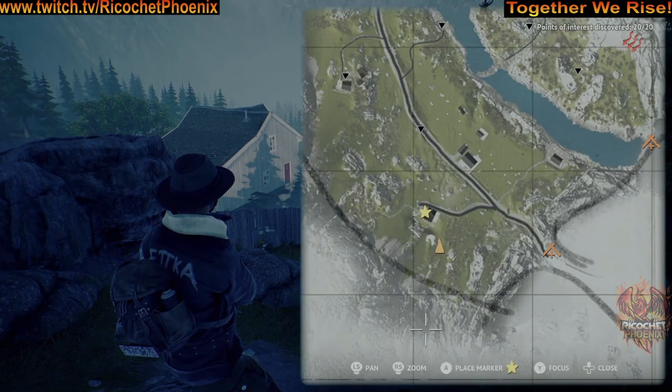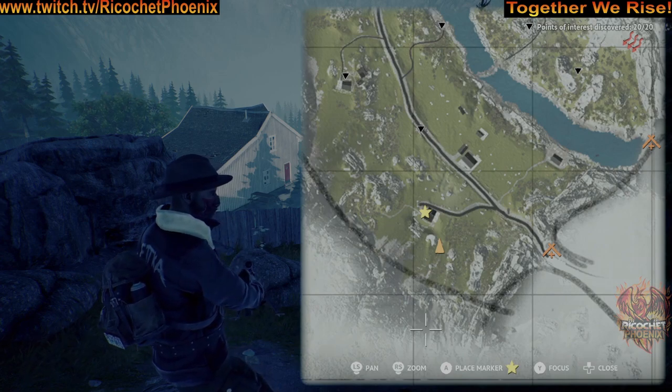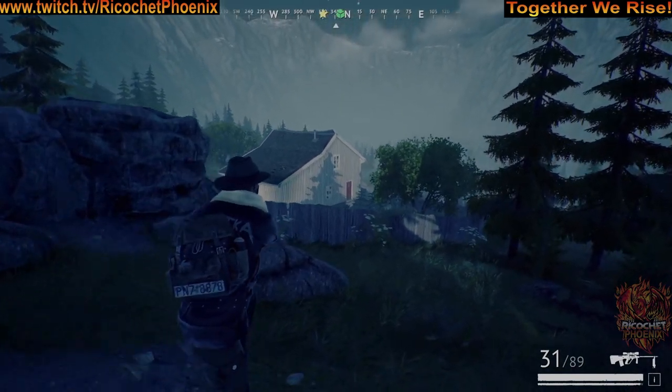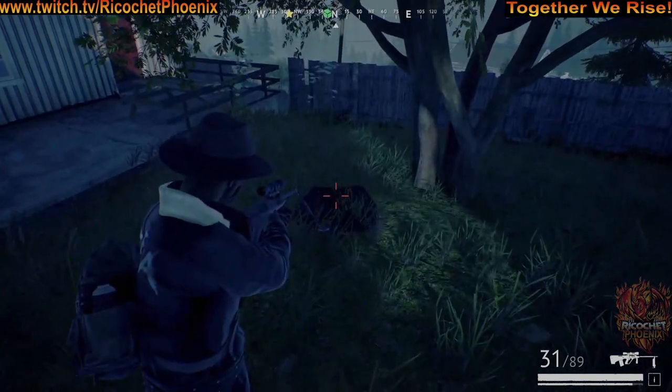Out in front of the building. For this stash, just head to where you see my marker right now — on the last building on the right-hand side as you're heading south out of the map. The photograph looks this direction, and you're just looking for this tree out in front of the house. Your stash is buried right there.